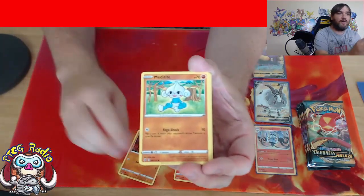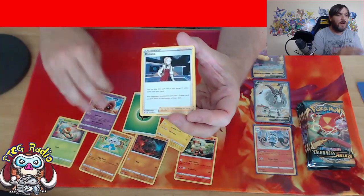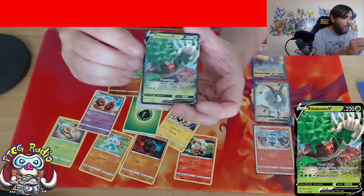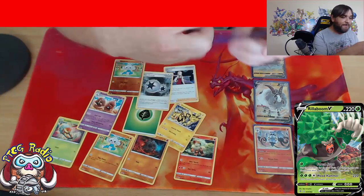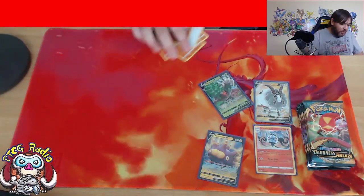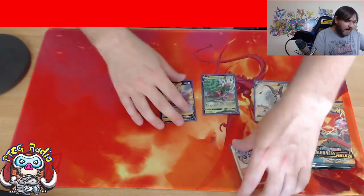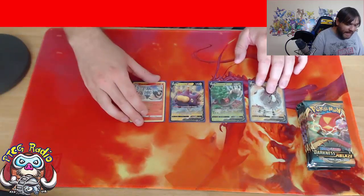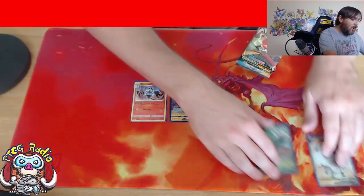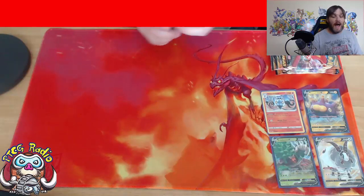There's a Growlithe, a Rolycoly, a Meditite, bit of the old Grubbin, there's an Electabuzz, Grass Energy, Palacios and Oleana - we pulled a Rainbow on one of them previously. Twin Energy is a very nice card, Reverse Holo Meditite. And another Rillaboom V! So out of six packs of Rebel Clash we've pulled ourselves two Pokemon V - not the most valuable but still very cool - a Full Art Dubwool, and a Chandelure. We've essentially got kind of three and a half hits. They're not the best Pokemon V, but they're still cool and I still love them.